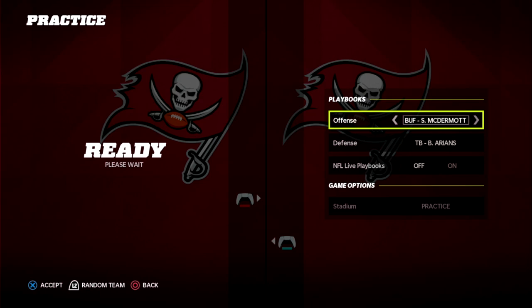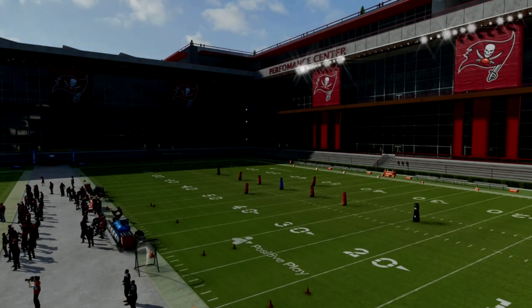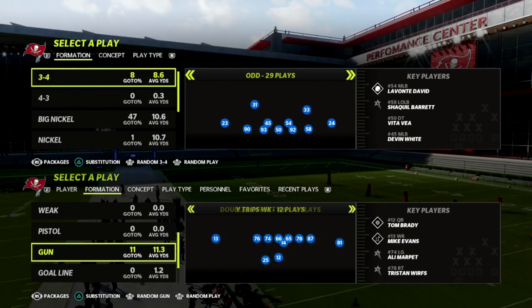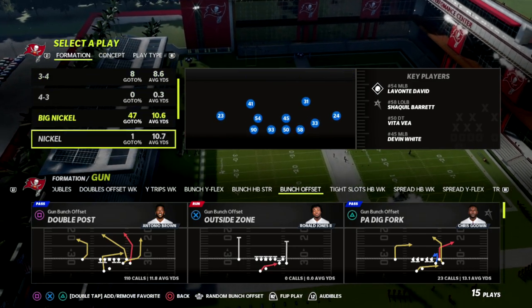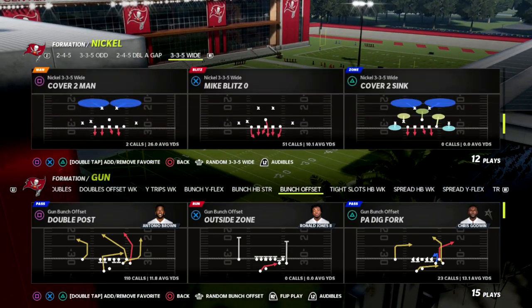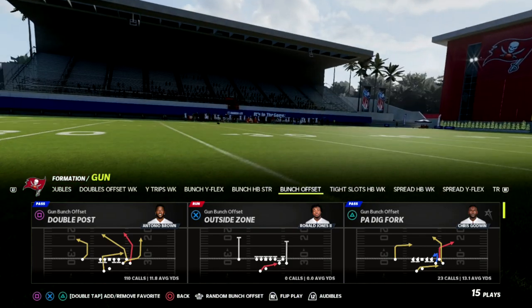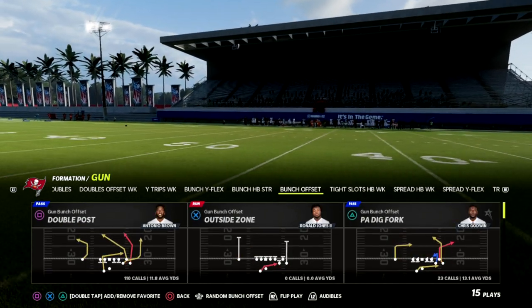The weak box stuff is not going to be as big of an issue. One reason that's significant is I think you're going to see three-to-five wide personnel more because the personnel is so important — people aren't going to get weak box as much. I think you'll also see more coverage-based defenses where they drop several people since the weak box stuff is fixed.